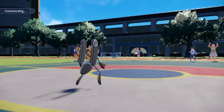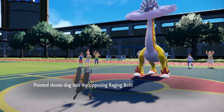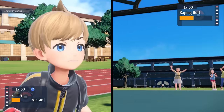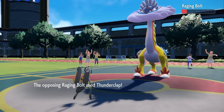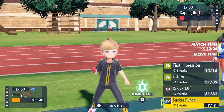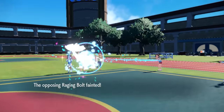As they're running out of options, they switch into the Raging Bolt. Here's an interesting situation — I know they probably want to go for something like Thunderclap, bop me with some priority and finish me off. So I decide to go for Sucker Punch, and while that doesn't end up killing it, they do click the Thunderclap, which now fails because I've already used my attack — which is a great way of getting around their Electric-type priority. Now all I have to do is bop them with one more, and that takes care of Raging Bolt in the most satisfying way.